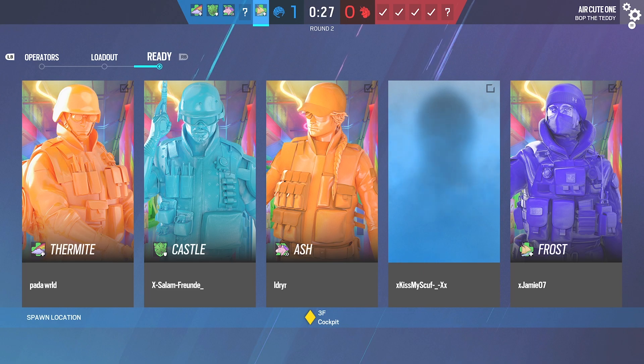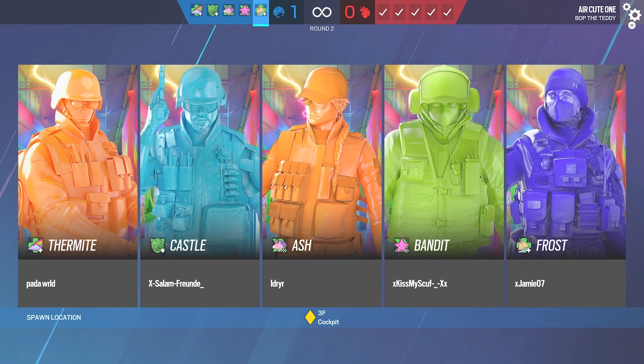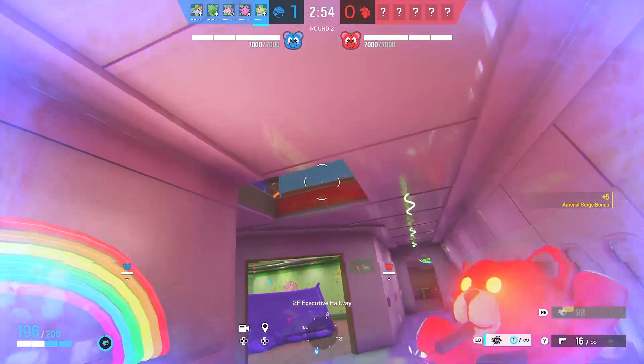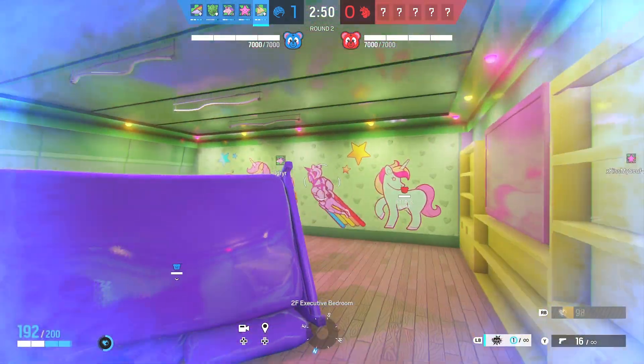In doing so you'll get a huge amount of renown each game, plus a free Siege pack spin — meaning a two percent increase every win, and more than that per win, with a two percent increase every loss, and possibly a free Siege pack. In one hour of playing this game mode you can get around 30 to 40 percent on your pack spins, or on average around two packs an hour, so the more you play the more packs and Black Eye skins you'll get.